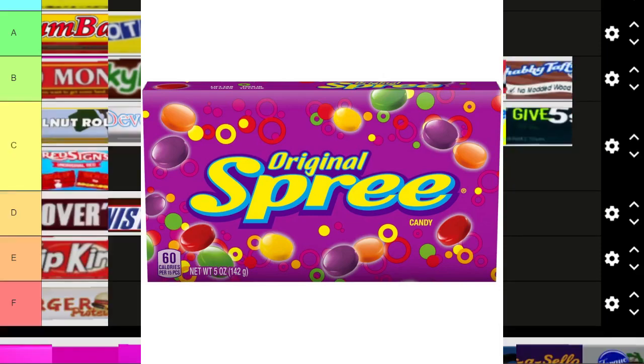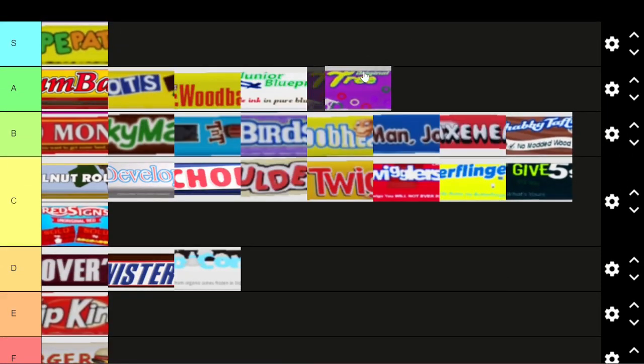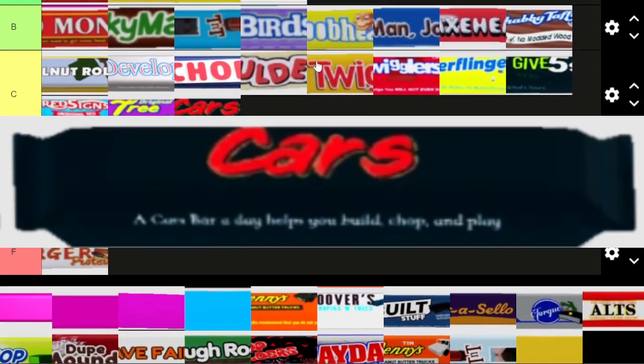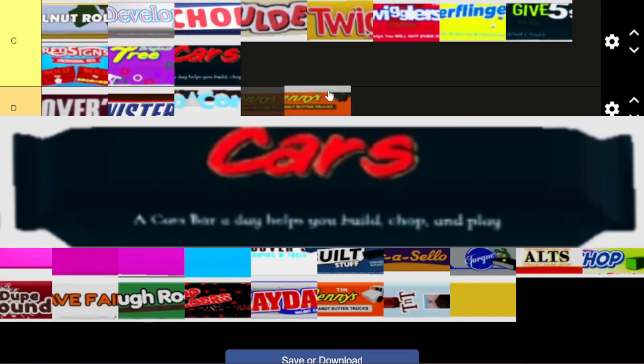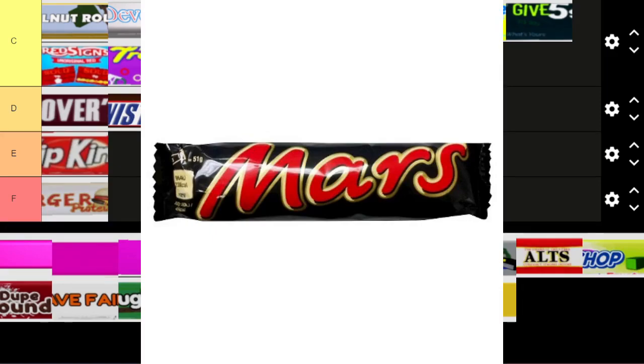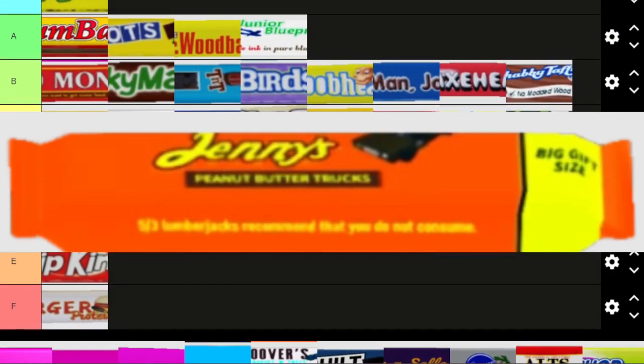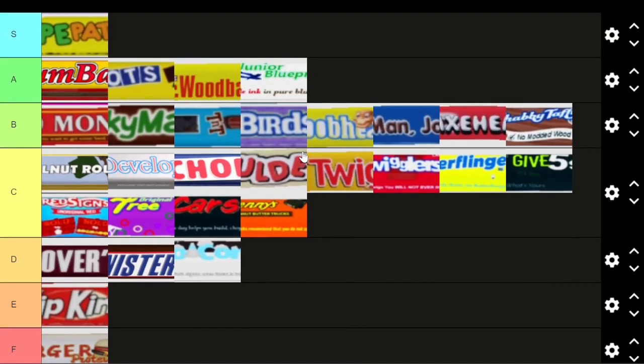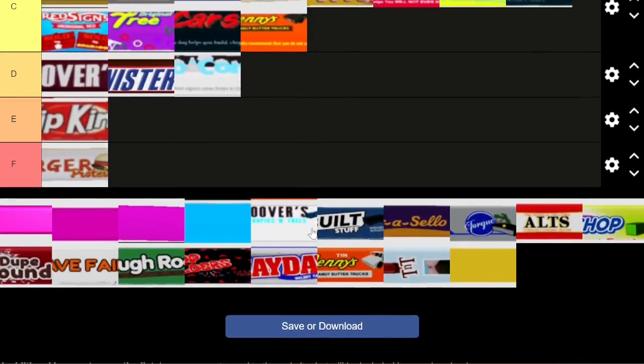Original Tree is a play on Original Spree candy — I had to look that one up. Original tree, original spree — tree obviously works. I think it's mid. Cars is another mid one, a play on Mars. Jenny's Peanut Butter Trucks is a reference to Reese's Peanut Butter Cups — that's kind of funny. It's not super creative though — another mid one. We're going to have a lot of mid ones in here.